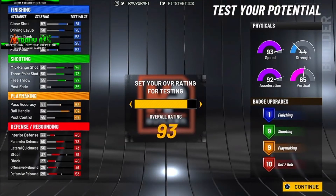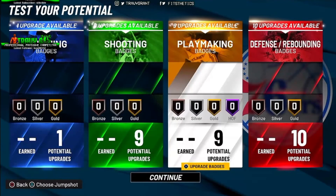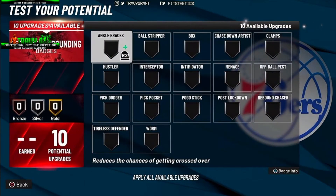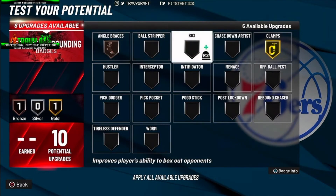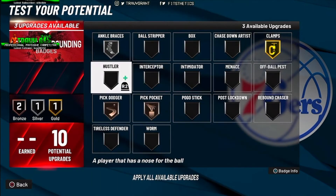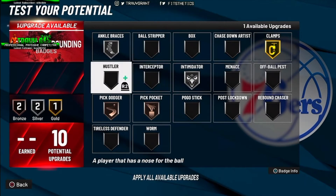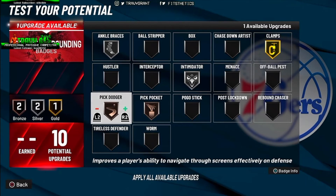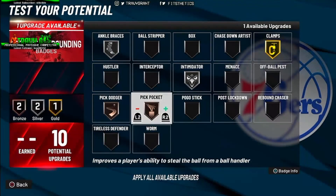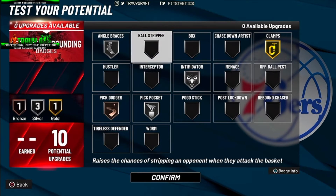Right after that we get into the badges for each category. We get the Hall of Fame badge for playmaking since playmaking was the highest on the chart, and then we go to defensive first because that's the main goal — to be able to clamp up, especially dealing with all the cheesy guards in this game. So we went with Clamps on gold, ankle braces on silver, intimidator, pickpocket, and pick dodger.